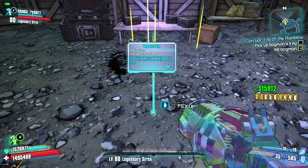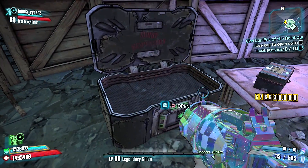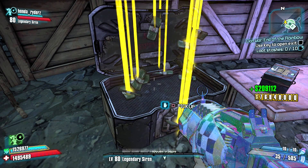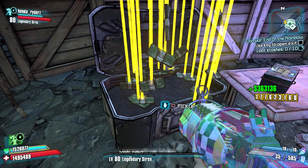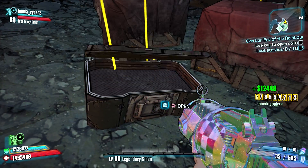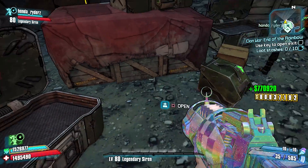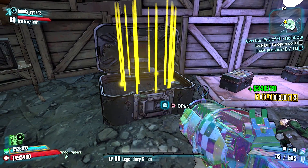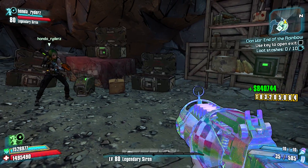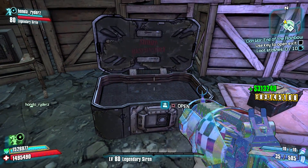We were in Ultimate Vault Hunter mode so it was giving us hundreds of thousands of dollars at a time and we were maxed out to 99 million pretty quickly. You can keep doing this over and over again — say you leave your game, turn off your console or PC, and want to come back and get more money. All you have to do is repeat this process: go in the first time, kill him, open a crate, backtrack, come back in, pick up the mission again, come back down, kill him again, and the crates you opened will be unlimited. You can do this forever and keep this mission available as long as you don't finish any more of it.